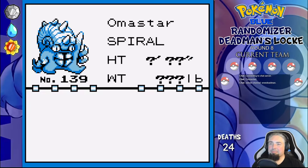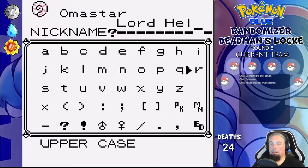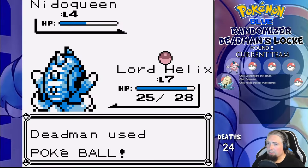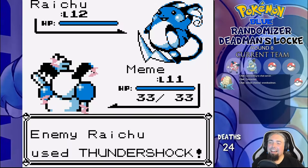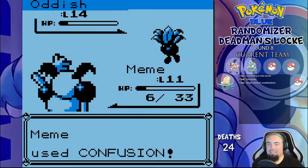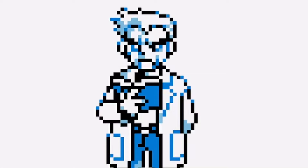Omastar, Venonat, and Chansey are the starter options, so I took the Helix Fossil. I name Omastar Lord Helix, cause he is our lord and savior, and get a Mr. Mime on Route 1 and also Nidoqueen in the forest. Brock leads with Raichu, I lead with Mr. Mime — Thundershock does a quarter, Confusion more. With all the Growls he's using, we win easily. Oddish is the other one and obviously weak to Psychic, so Confusion almost one-shots — easy win. Oh look, Dragon Rage! Hello there!